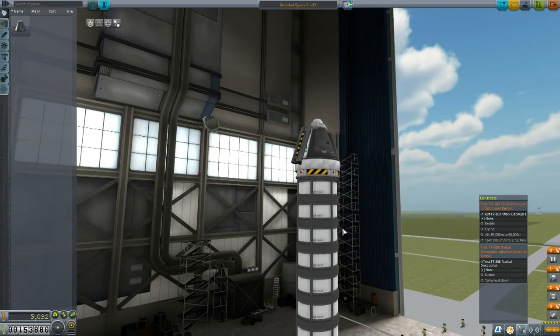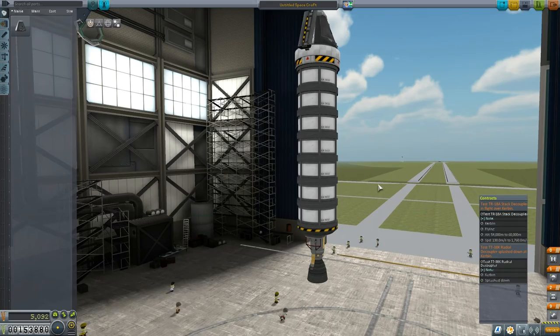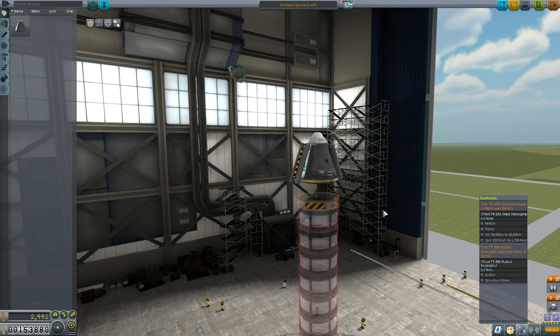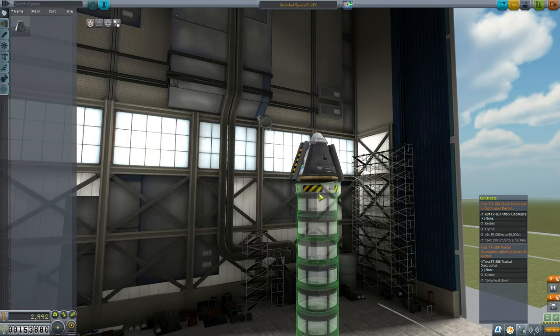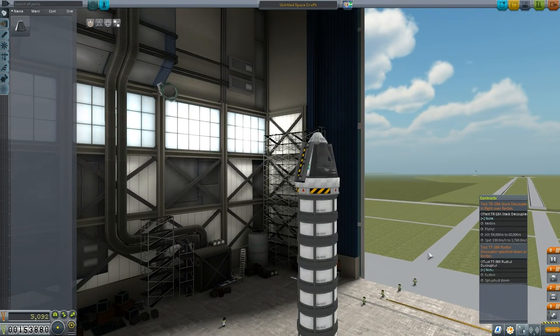I've built this rocket here. I've got a whole bunch of FLT-100 fuel tanks and the LVT-45 swivel engine. Then I've got the decoupler, and under that I've added a heat shield — because of the altitude we're reaching, I imagine we'll get some heating on re-entry. At height, we'll decouple and plummet back down. I'm going to aim for the water, and once we splash down, I can test the radial decouplers by pressing space or right-clicking and pressing run.